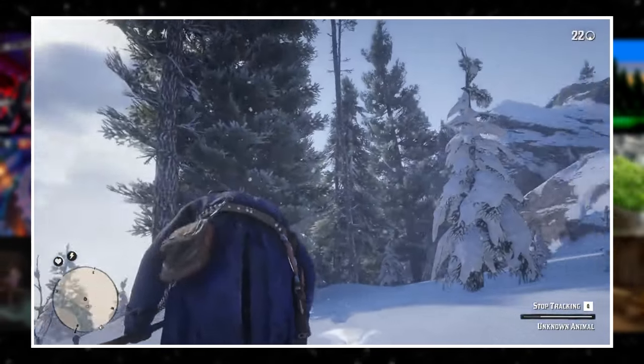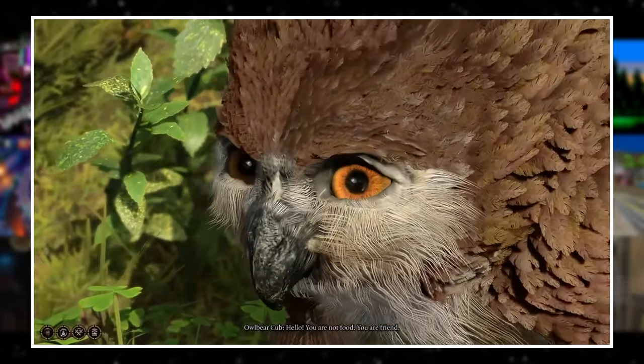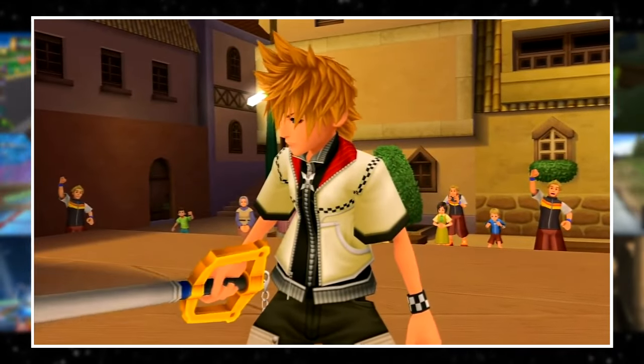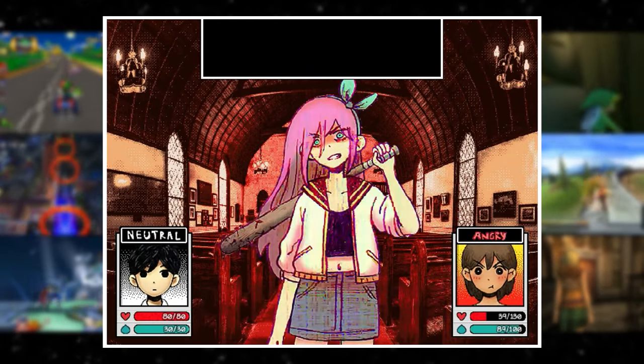Internal game clocks are sort of similar. There's a day and a night, but it's not based on our world — it's based on the game's world. It's a clock that's continuously moving, but it runs while we're playing and doesn't continue to move when we're not. Lastly, we have the event-based clock tied to story progression. Essentially, the time doesn't move until you do something that makes it move.